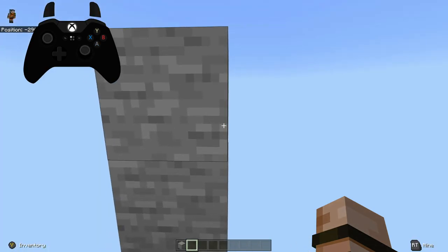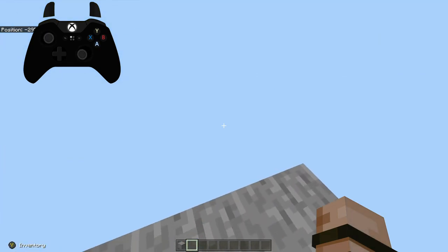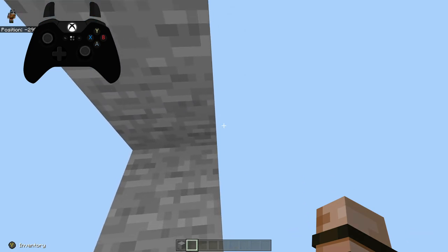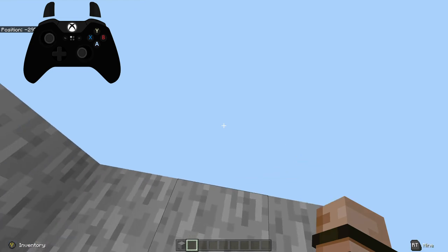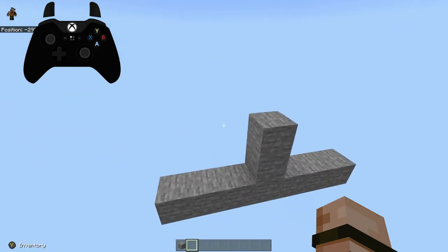Method 2 lets you do these jumps in quick succession, but can lead to higher failure rates. While method 1 takes longer to do the jumps, but it has a redonkulously high success rate once mastered. These are the two easiest methods I've been able to find for neo jumps on controller. And now in practice, they could work for keyboard and mouse, but you'd have to tweak the controls to your liking.